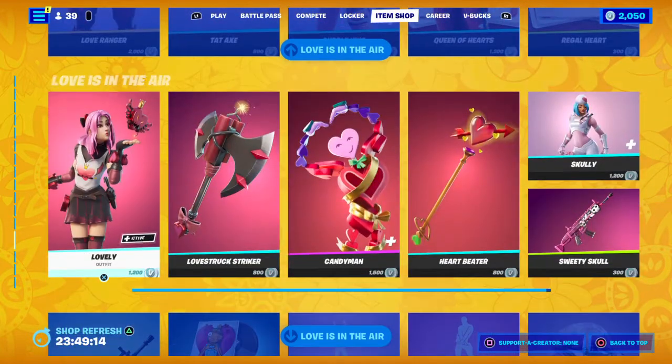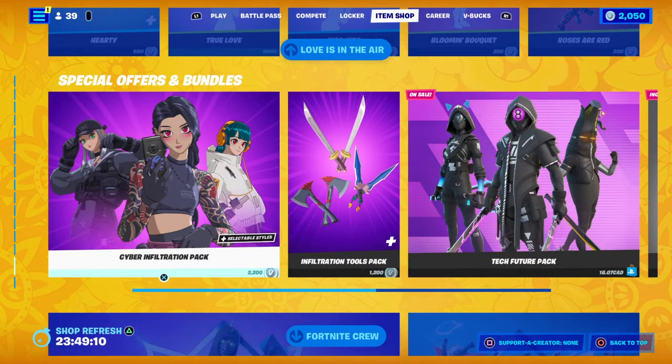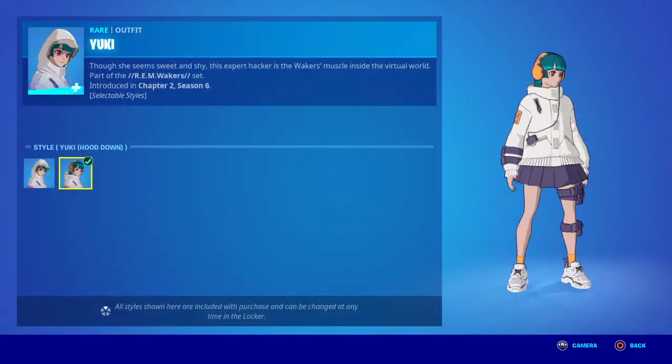You got all the Love is in the Air content — you got Love Thorn, Tess, Love Ranger, Lovely, and Hardy. And then you got the Cyber Infiltration Pack, so you get three anime characters — it's alright.